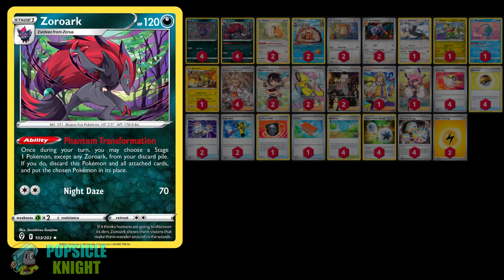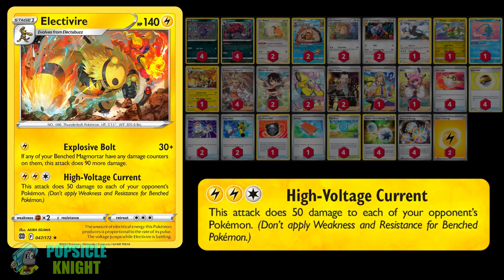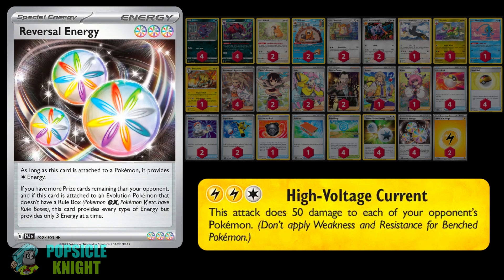To deal with single prize matchups, I've also included other Stage 1 Pokemon that Zoroark can transform into. First is Electivire, for its High Voltage Current attack. For two lightning and one colorless energy, this attack deals 50 damage to all of your opponent's Pokemon — great for knocking out multiple Pokemon. You can easily power up this attack with Reversal Energy, which normally counts as one colorless energy, but if you're behind on prizes, it counts as three energies of every type.